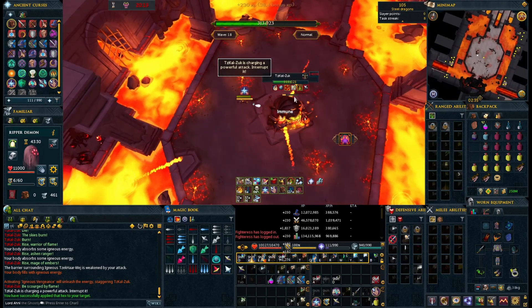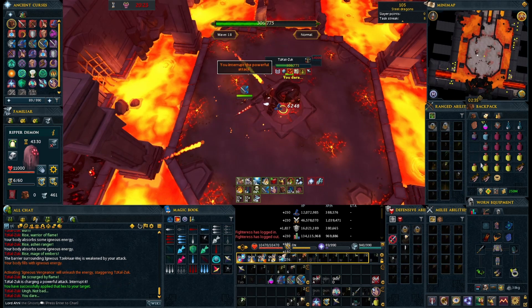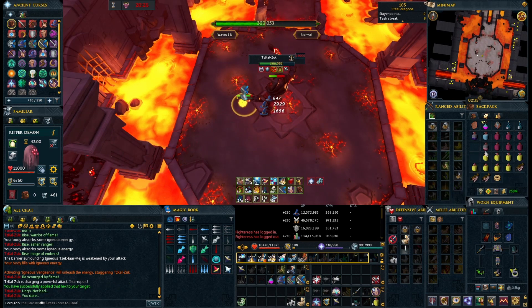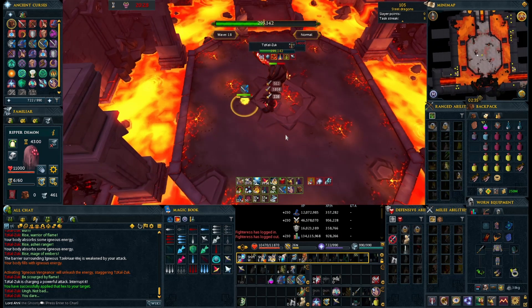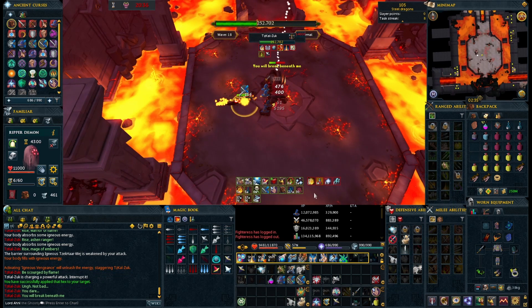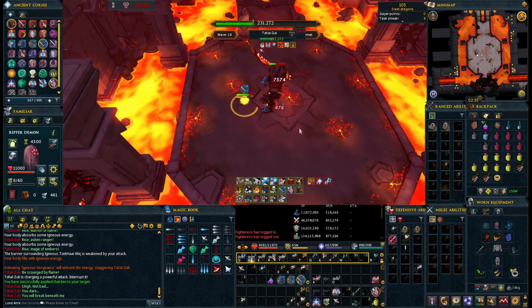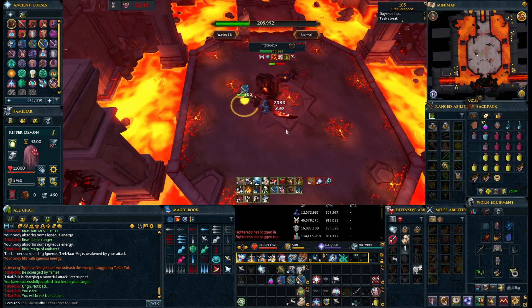He will move you across the arena and then start setting the ground on fire. At this point you'll want to run directly behind and just to the left of him, where he'll spawn the melee Igneous mob. Once you've killed that, then you'll want to go straight behind and just to the left of him again, and he'll summon the ranged Igneous mob. And then once again, same story, only for the mage Igneous mob.